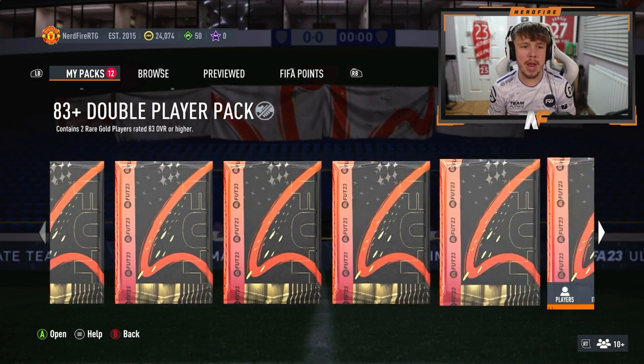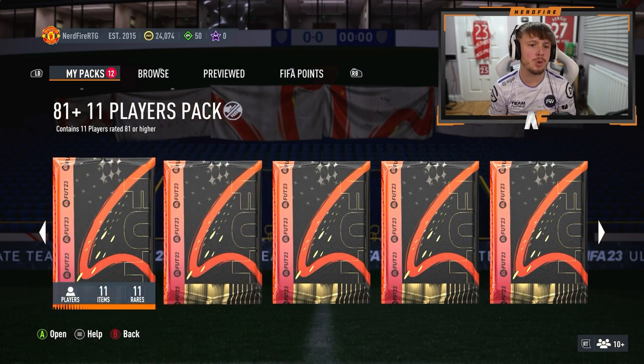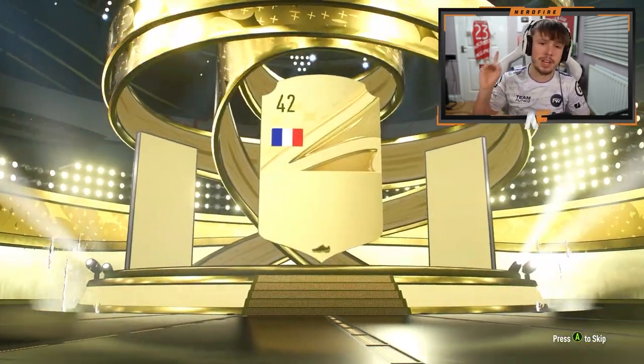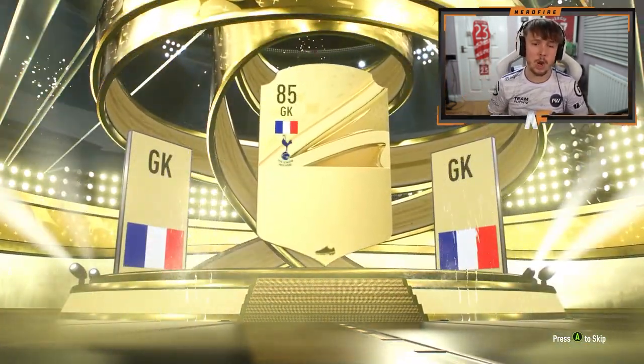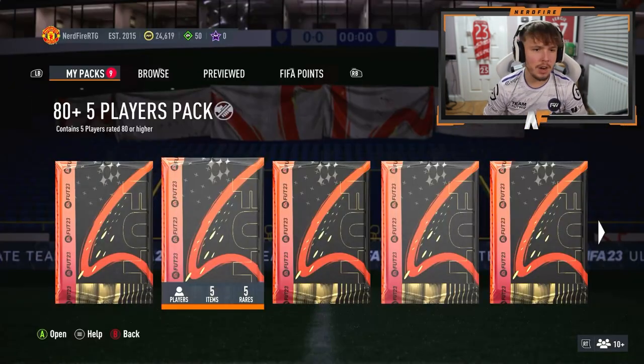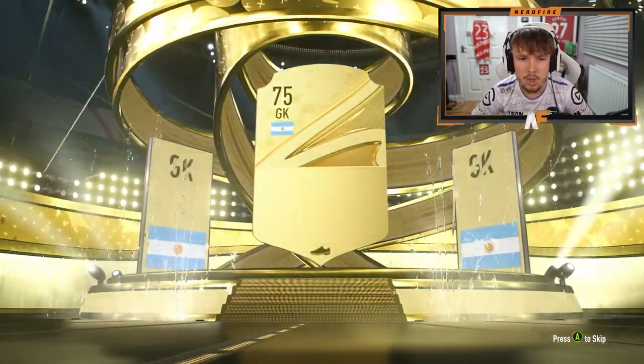I've got a load of save packs for Future Stars on the Road to Glory — 10 83s, three of them, 83 doubles, 84 pluses, and 81 times 11. Let's go first with the bad packs. Prime Electrum — can we get anything from that? Can we see a Future Stars? First one's a walkout, not a Future Stars but it is a walkout — it's going to be Lloris. 80 plus times 5 — in form, but not 84 or higher. Another 80 plus times 5 — it's a board. Argentina goalkeeper, Martinez.